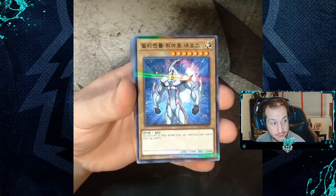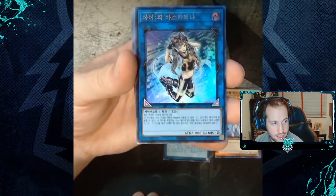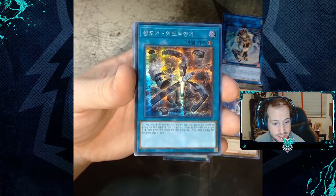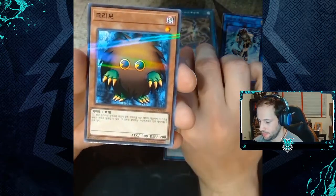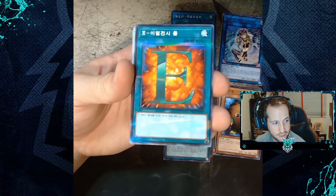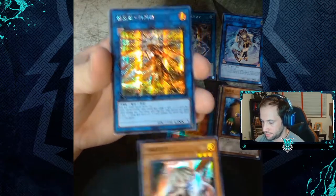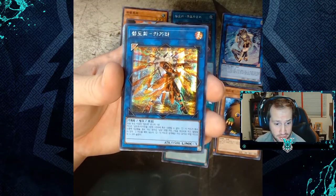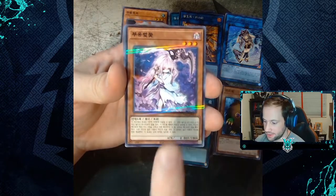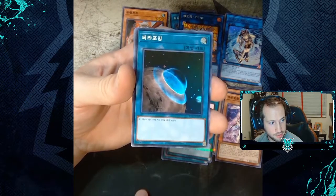Starting off we have Elemental Hero Neos, Invocation, the ultra rare of IP Masquerena, Sky Striker Mecha Widow Anchor — this card is sick — the cuteness of Fur Ball Kuriboh, Emergency Call, Ghost Ogre and Snow Rabbit super rare, the super sick artwork of Sky Striker Ace Kagari, Ghost Reaper and Winter Cherries, and Bingo Machine Go Go — that's cool. And a super rare of Terraforming.